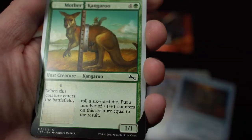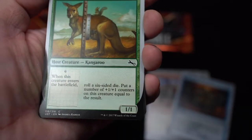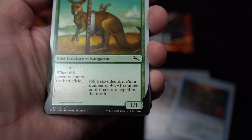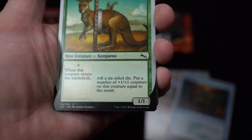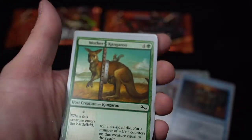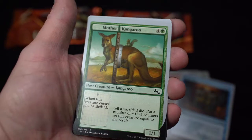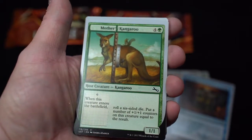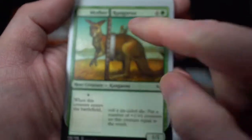Mother Kangaroo — host creature kangaroo. When this creature enters the battlefield, roll a six-sided die. Put a number of +1/+1 counters on this creature equal to the result. Nice. So it's costing five, and the average on a die is three or four. Squirrels! Yay.